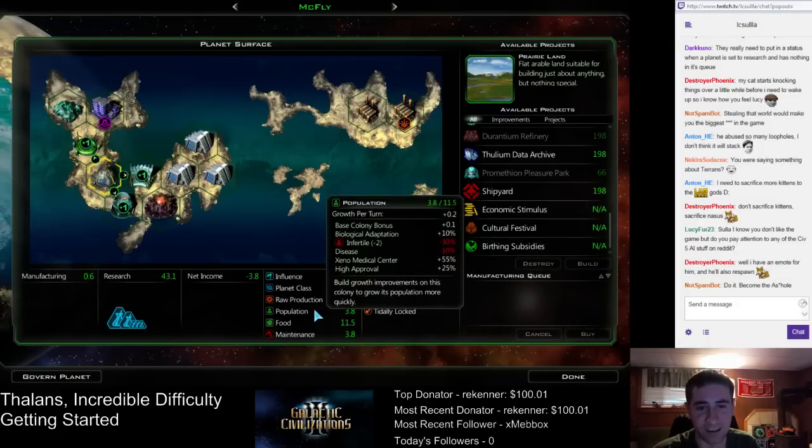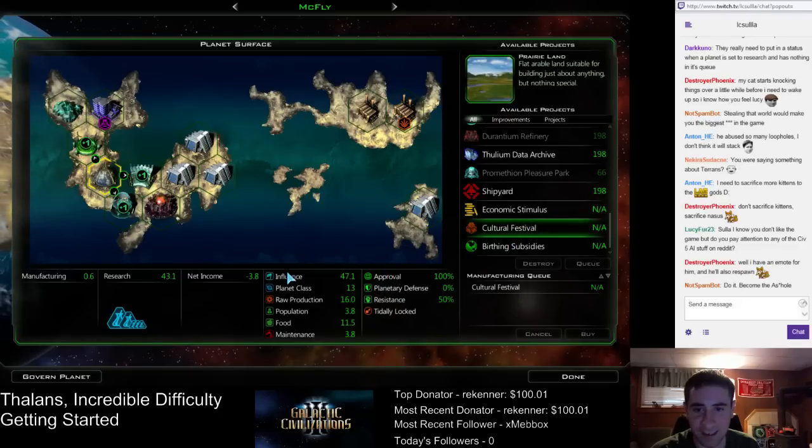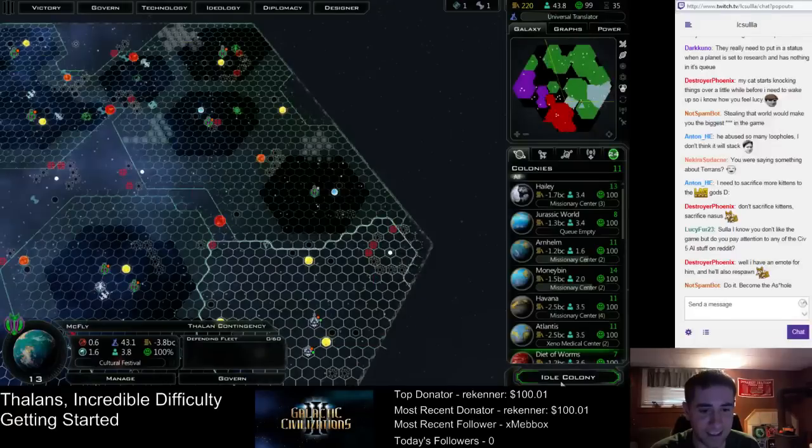So now the population grows at 0.2 per turn instead of 0.1 — that makes a huge difference. We basically went above a tipping point. You have to get to plus 50% overall. So what are we at? Plus 10, minus 10 — that cancels. Minus 30, plus 55, plus 25 — that's 80. Oh, we're at exactly plus 50, and this game does not track extra decimal places. So now we're growing at double the rate we were before. I'll turn research back on, and queue up cultural festival so we know that we're doing research here, because the game's interface doesn't tell us otherwise.